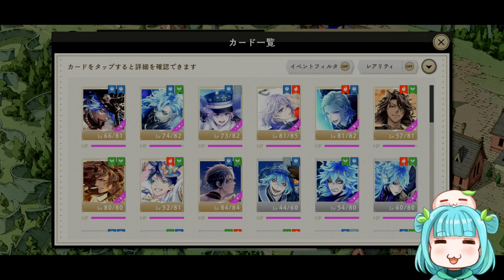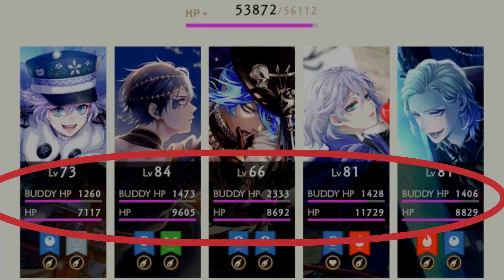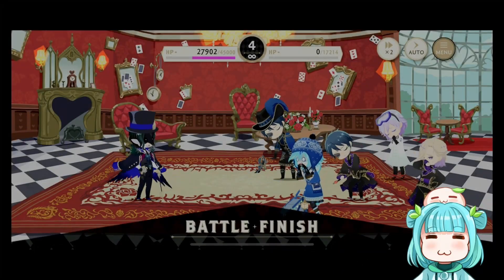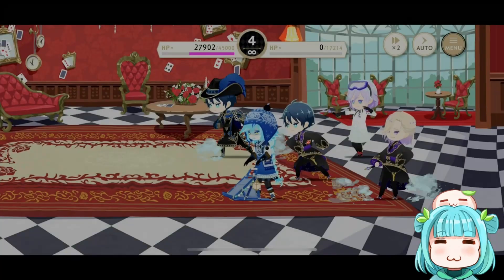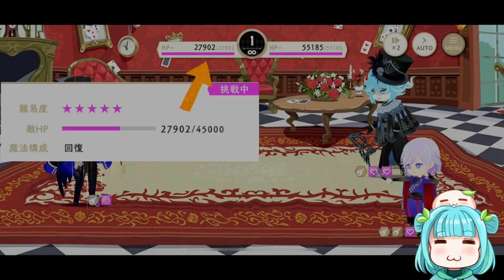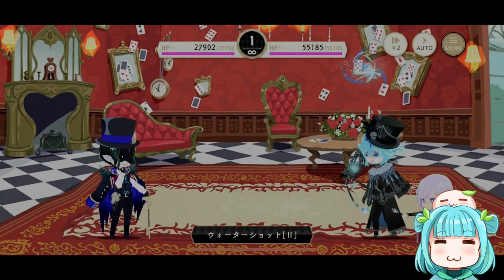Another thing you might notice is that all the cards have HP bars. This means that when cards take damage in battle, their overall HP will go down in this card menu, and when their HP depletes to zero, you can no longer use that card in battle. For strategies, you can either go with high HP cards with sustain — such as HP healing moves — so that you can last longer in battle, or go with high firepower to defeat the enemy as quickly as possible. Also note that if you are fighting a boss battle with lots of HP and happen to lose, the HP you depleted from the boss will carry over into your second retry, so the max HP of your second fight will be less than your first.